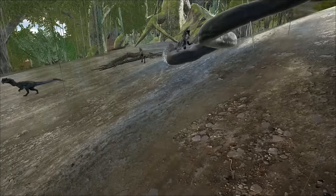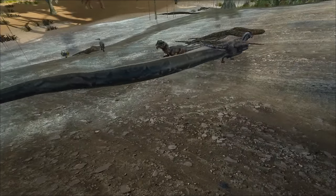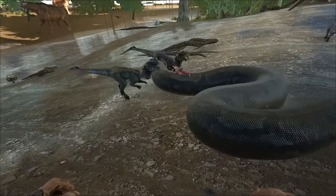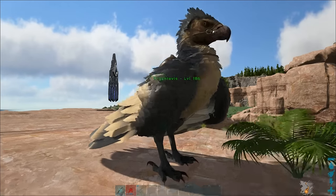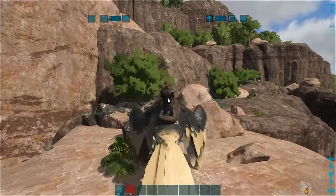Condition the area around the Titanoboa — kill off any carnivores that could interfere with your taming. You'll need to keep an eye on the one you want to tame while you do this, and if you have tribe mates to help you, they can be defending the area while you start taming. The easiest way to tame a Titanoboa is on the back of a flyer, so make sure you have some form of flyer that can carry the amount of eggs you need.